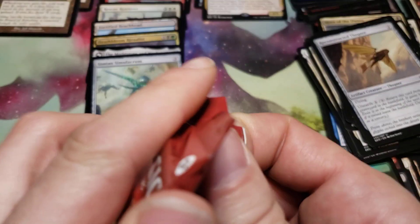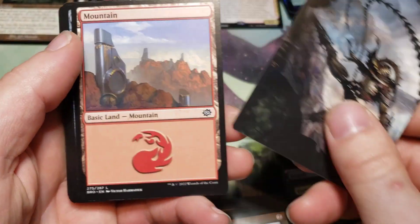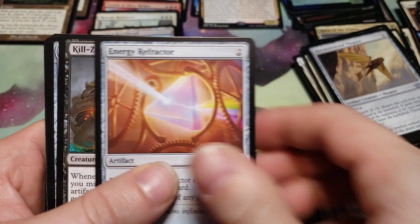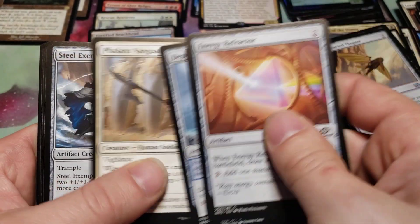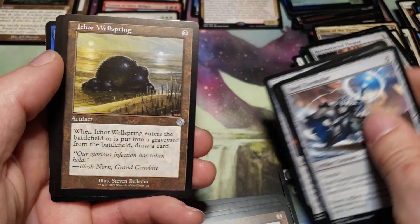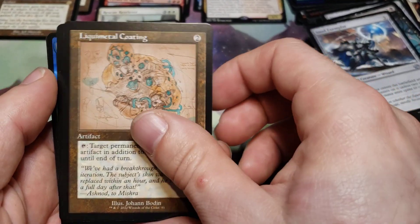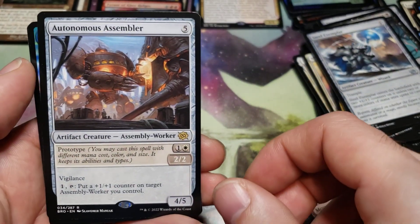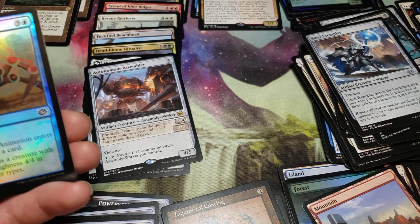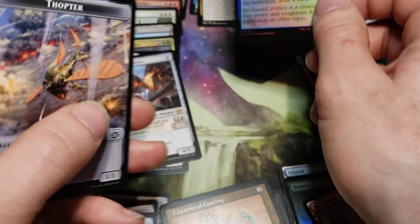This one hasn't had any mythics — they're all in the last box. Okay. Aetherflux Reservoir — well, whatever that was, I'm not going to guess anymore. Aero Wellspring, Liquid Metal Coating schematic, Automaton Assembler — so good for assembly worker tribal — Mightstone animation, and a Thopter token.